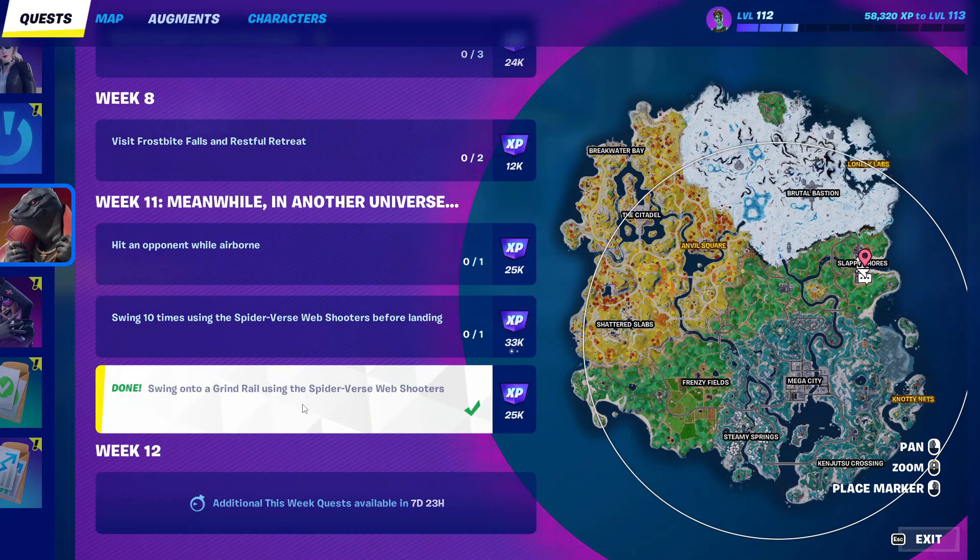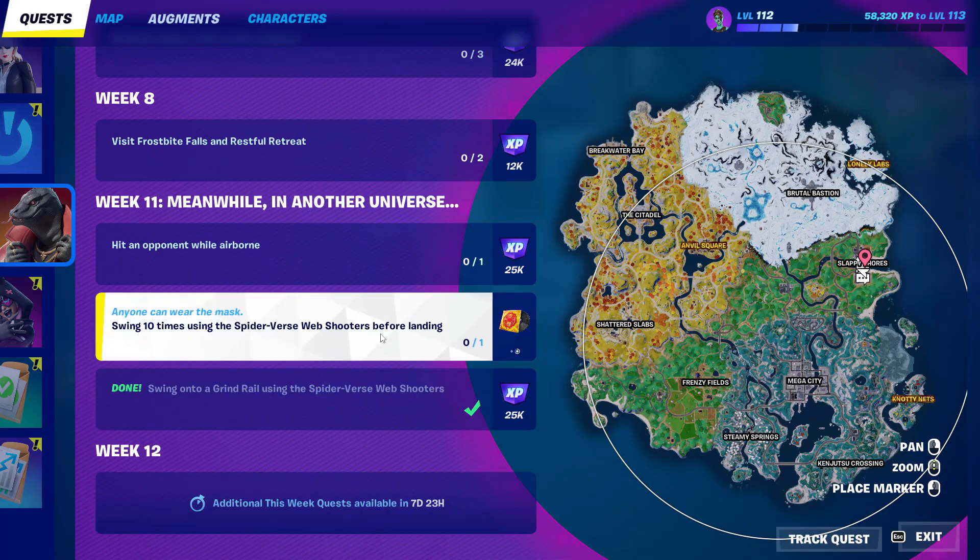You need 600 gold for this. If you don't know how to get gold, just go into one of the vaults — you will get a lot of gold bars. Go inside the vault, get the gold bars, then complete the challenge. For the next challenge, you need to swing 10 times using the Spider-Verse whip shooter.